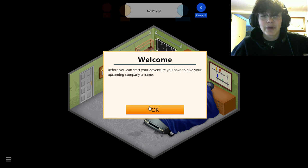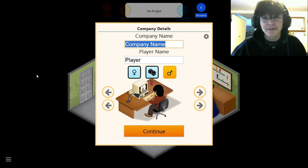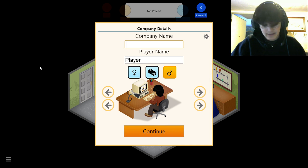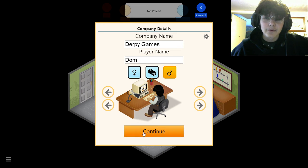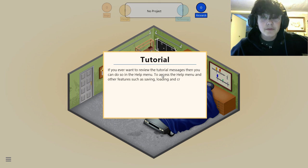Before you can start your adventure you have to give your company a name. So what this game is about is obviously you make games and get money — it's really cool. Company name... Derpy Games! And for the character, he looks kind of Asian from the back. None of these actually look like me so I'm just gonna pick that one. Wait, is there like a hoodie one? Okay, we'll do that one.